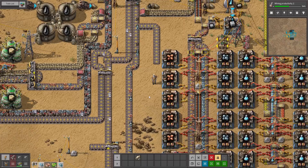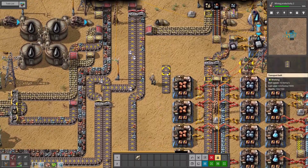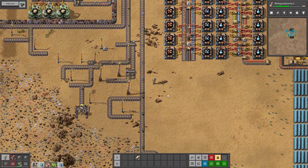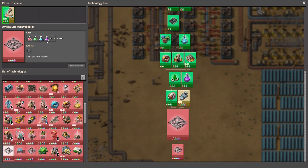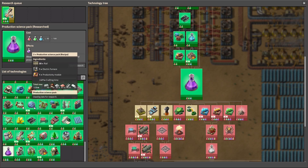Hello and welcome back to another episode of Factorio Dangerous. In this episode I really just want an Omega drill, and for Omega drill we need purple science — or production science. For that we need rail, so steel and stone, and productivity modules.